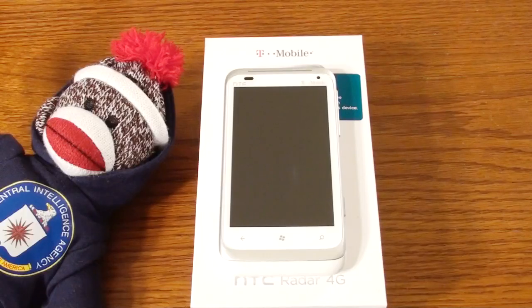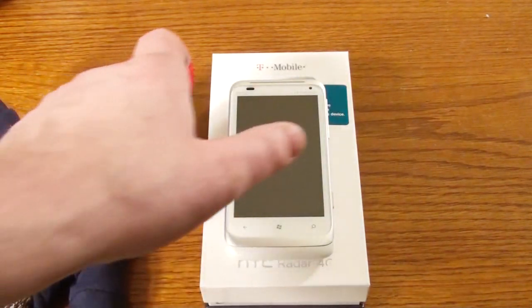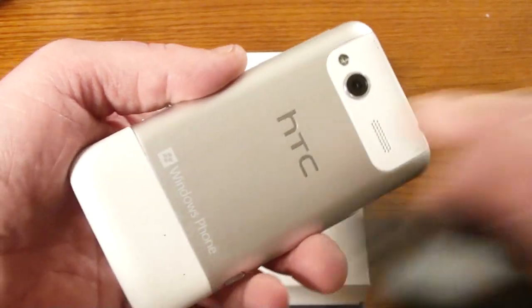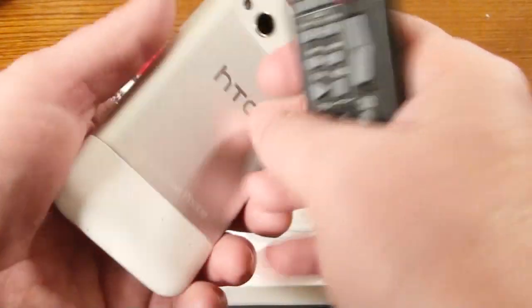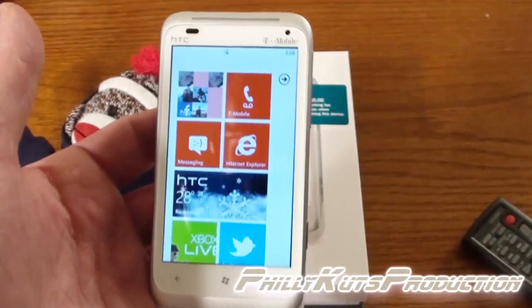Hello everybody, it's Philly Cuts and welcome. I have a new phone - I got the T-Mobile HTC Radar 4G Windows Phone. It runs on Windows Mango. It's got a nice unibody aluminum display, though this part is plastic. It kind of has a sleek look that reminds me of my first iPod mini - just the white with the aluminum.